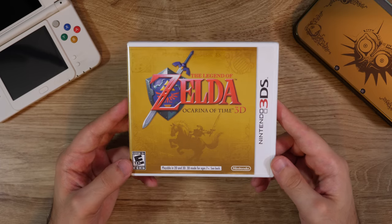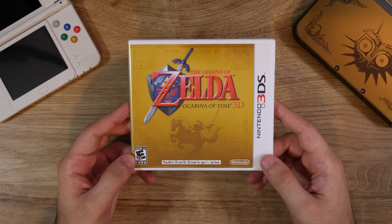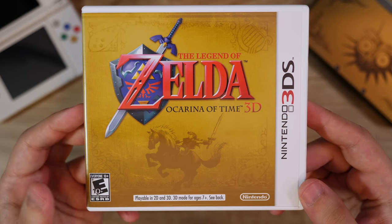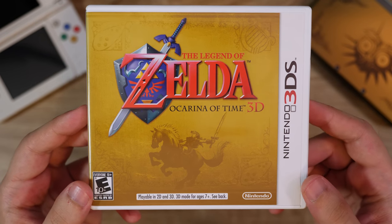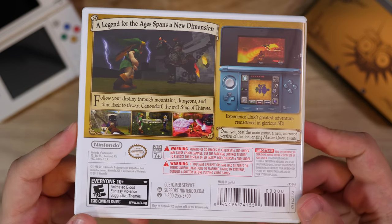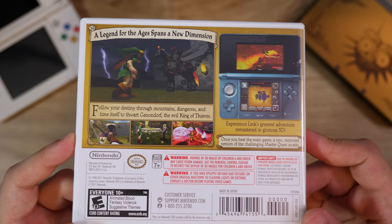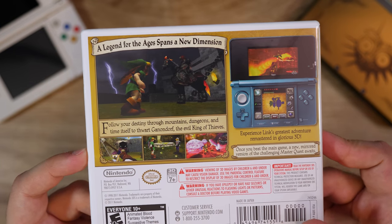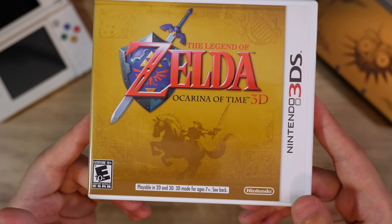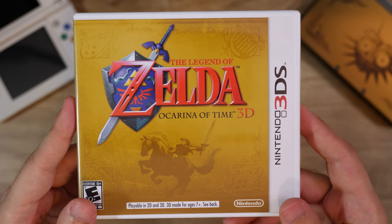Another incredible Zelda game on the 3DS — the remake, Ocarina of Time 3D, developed by Grezzo. This is a fantastic remake of Ocarina of Time, and it's actually the first time I ever beat this game on my own. I always watched people play it when I was younger on the N64, but I never had an N64 early enough to actually buy and play it for myself. So I never beat it on the N64, but I finally did when this version came out. Still loved it — still felt nostalgic because I had those memories of watching my friends play it. Fantastic remake.